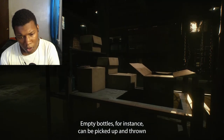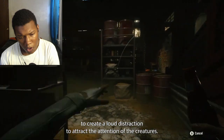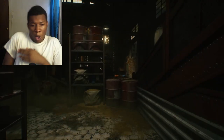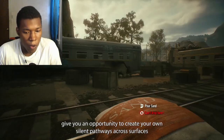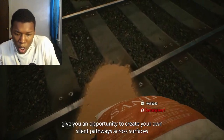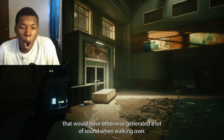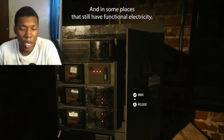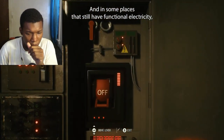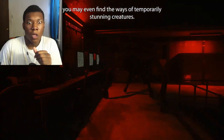Finding ambient sound sources can be quite random, so most of the time you'll need to find other things to work with. Empty bottles, for instance, can be picked up and thrown to create a loud distraction to attract the attention of the creatures. That gives you an opportunity to find your own silent pathways across surfaces that would otherwise generate a lot of sound when walking over. The sand is like — okay. Areas that still have functional electricity — you may even find ways of temporarily stunning creatures.